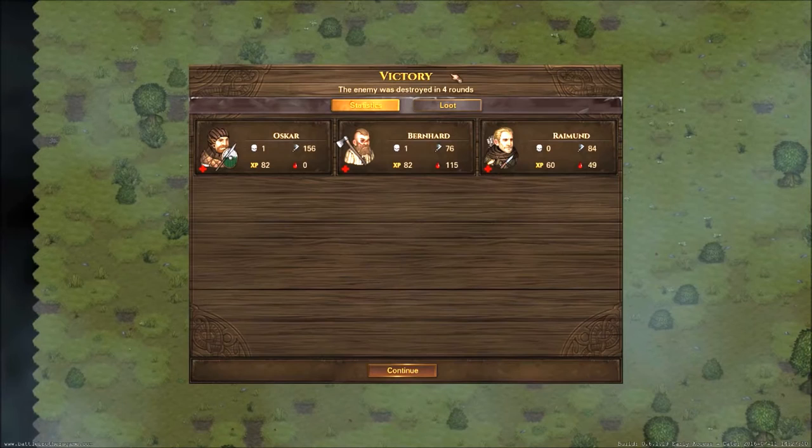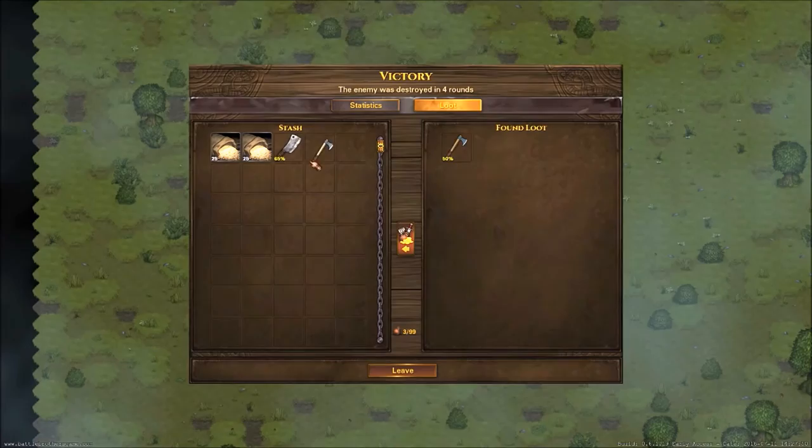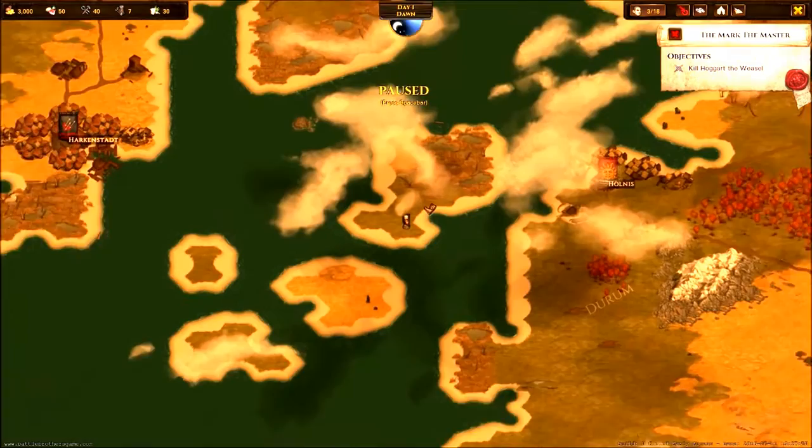We destroyed the enemy in four rounds. Here we have our stats: number of kills, amount of damage received, damage taken, and experience gained. We also found some loot, which we're going to take with us, and then we leave.